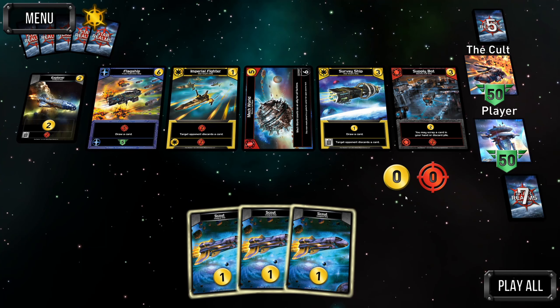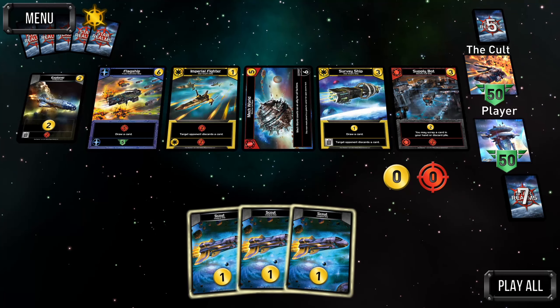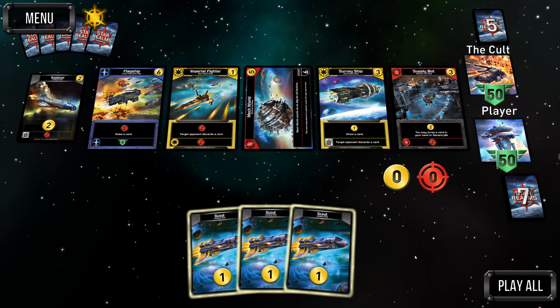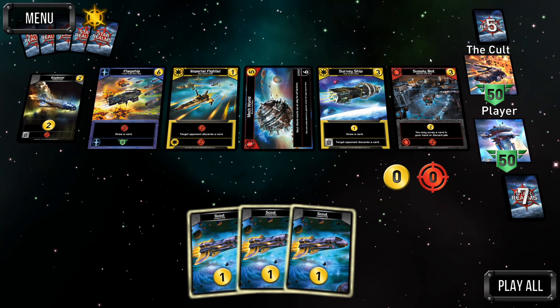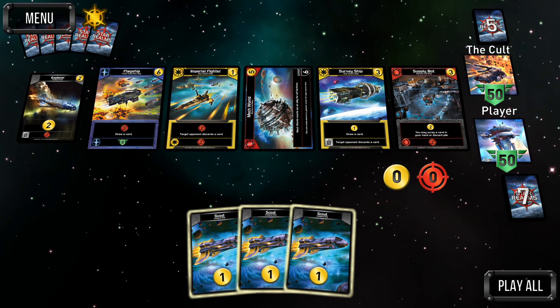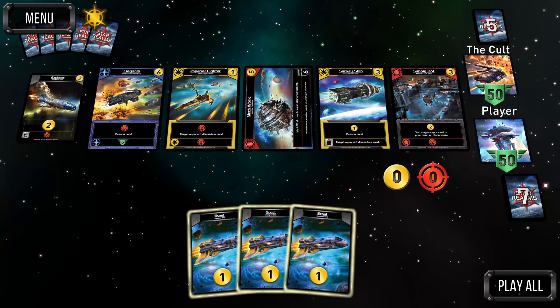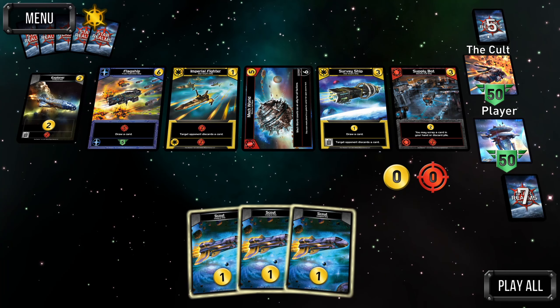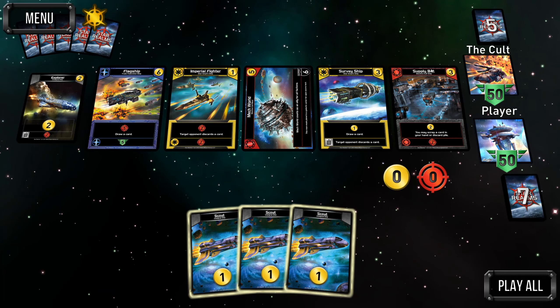The AI is going to have the scrap advantage immediately. The longer this game goes, the more that trade bot is going to pay off for it. We should probably grab the supply bot to try to catch up a little bit in the scrap race, but our opponent is still going to have that trade bot and be able to get rid of a card before reshuffle — so supply bot is still playing catch-up.